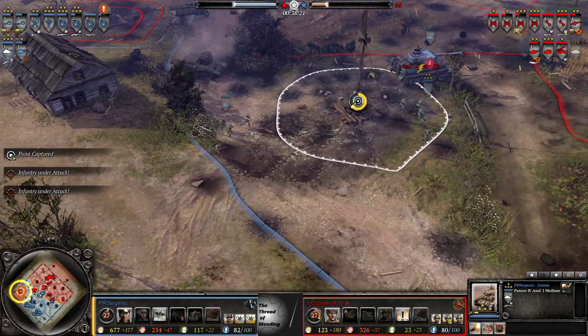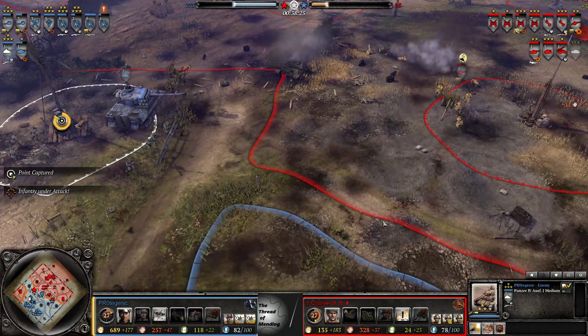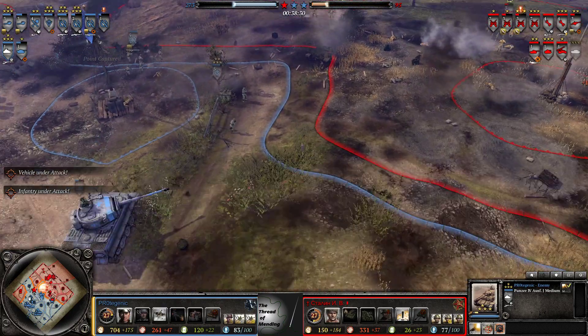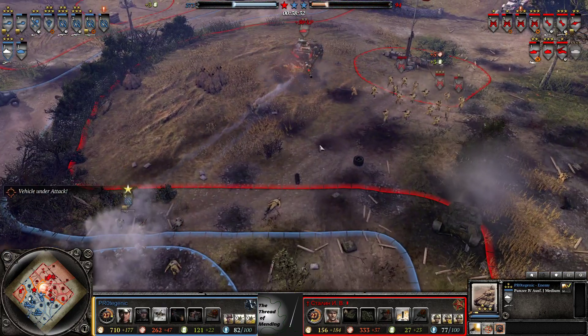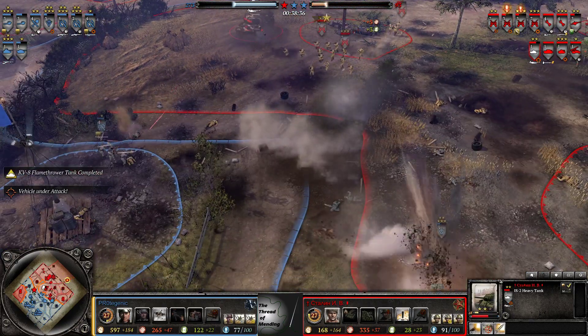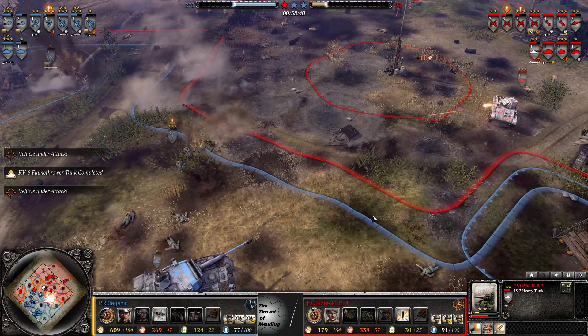Tiger is trying to move forward and drop the barrage on this gun, but the Zis gun definitely moved out of the way — it ain't no fool to this tactic. Panzer Fusiliers getting really nice value.